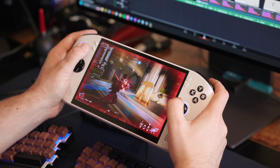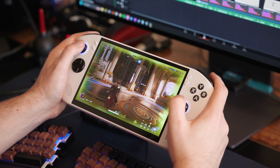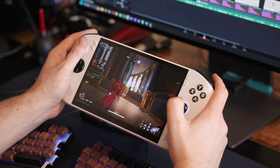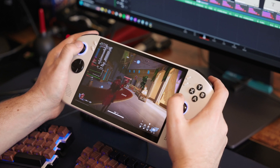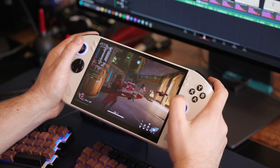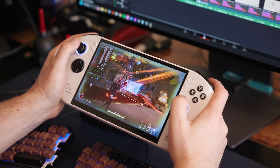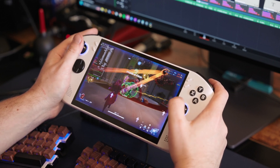Only being 28% behind the Z1 Extreme experience for a couple hundred dollars less makes more sense, and you do get the great hardware, nice screen, and nice controls. At that point, you can make a better argument. What I'd love to see is this device with the Z1 Extreme and SteamOS — we might actually see better-than-original Legion Go Windows performance. Stay tuned; I'll try to get my hands on one if they come out later this year.